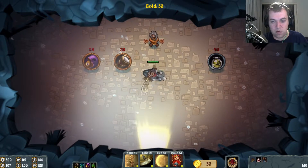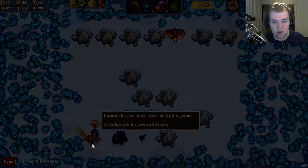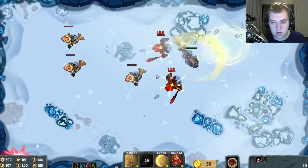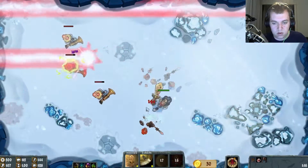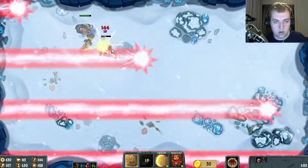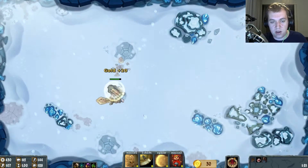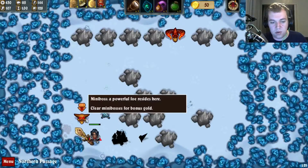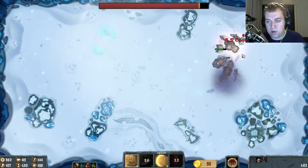Let's also buy ourselves a cheese so we heal ourselves up. Let's see the hazard. Awesome — didn't get hit there... oh well we did, by a laser. And we got a mini-boss here, which gives us bonus gold. Which is pretty damn nice.